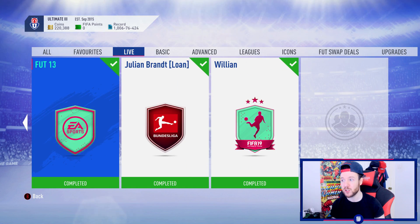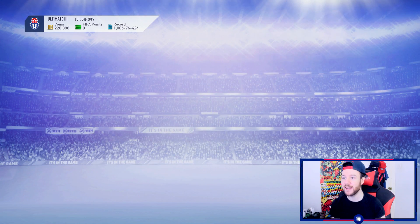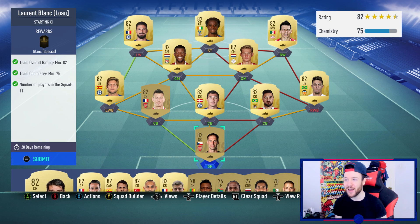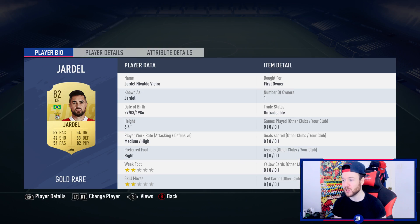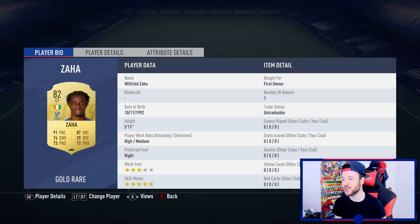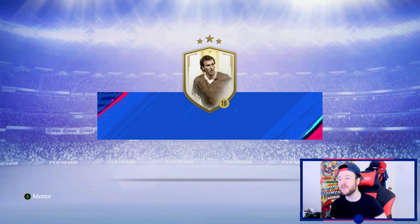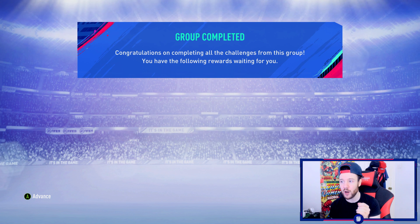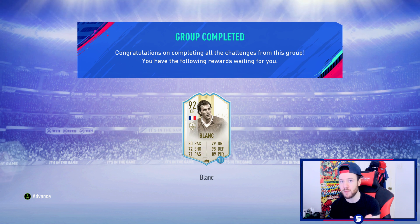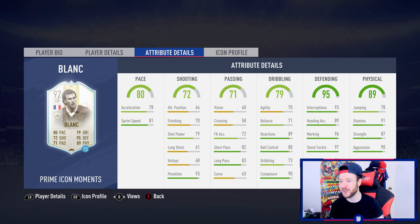Be careful spending on all these cards when you could put those coins toward a really good prime icon moments SBC. Perisic looks much improved and could do well as a striker, middle CAM, or wide CAM depending on your needs. Now, the icon SBC I want to do is Laurent Blanc's loan. This card alongside Rafael and Ran — and all of these are untradeable cards, untradeable — so I've basically got Laurent Blanc for free. I want to test him out.